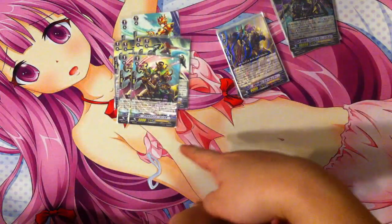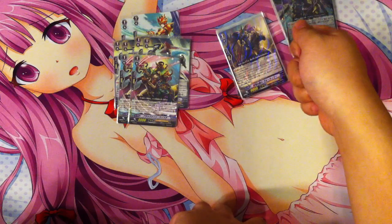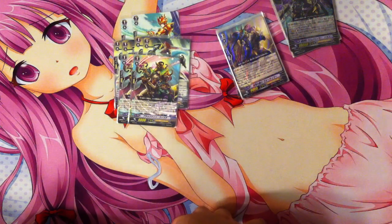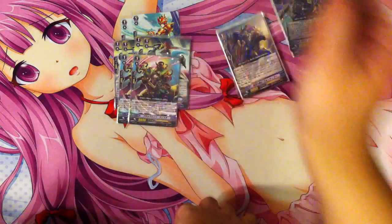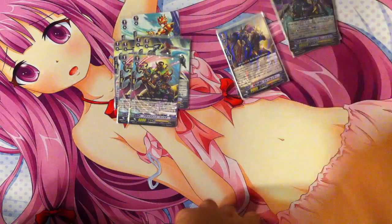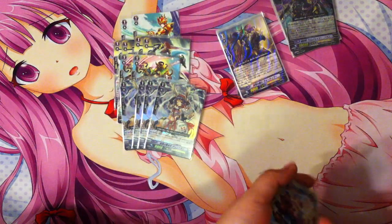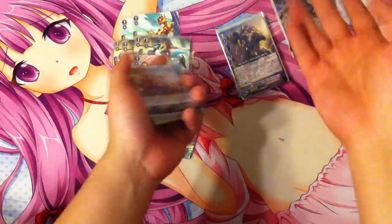2 Black Mane Witch: when you play it, send one card from your side of the field to the drop zone and call the top card of your deck. You might get a trigger, kill it, call something else — maybe you'll hit a Blaster Dark Spirit, maybe something good, maybe not. It's all about luck. 4 Dindrane: when called from the deck, Soul Blast 1 to draw a card. Who wouldn't run this card?